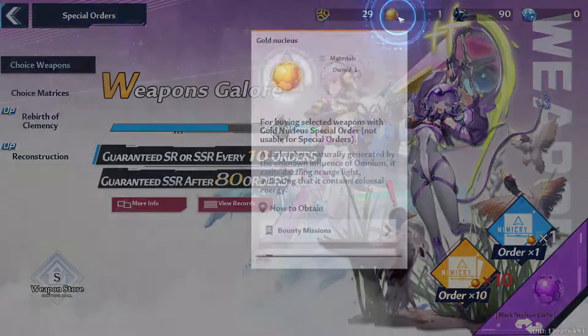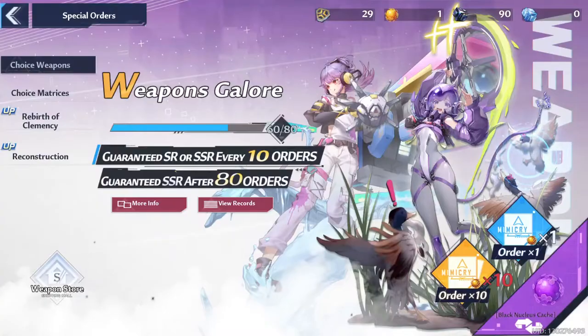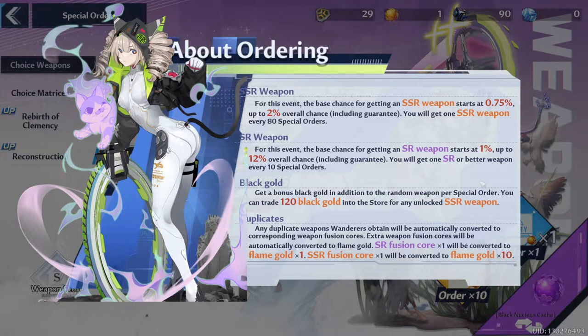Next up is the Golden Nucleus — this is the standard banner's currency. If you just select a choice weapon in special order, you arrive in the Golden Nucleus Cash. But if you are first summoning in the Black Nucleus Cash, you will need to click the Gold Nucleus Cash button first. On this banner, you have an 80 pity counter. It does not reset when you pull an SSR earlier, which is a huge deal. If you're new and this is your very first pity counter, you will receive an SSR around the 30th pull, so you'll receive at least 2 SSR characters within your first 80 pulls. The rates are okay — you're guaranteed an SR or SSR every 10 pulls. An SSR has a 0.75% drop rate up to 2%, and SRs have a 1% up to 12% drop rate.